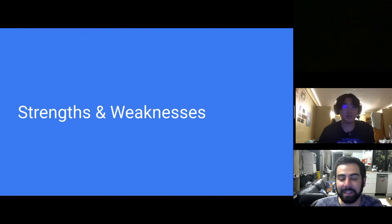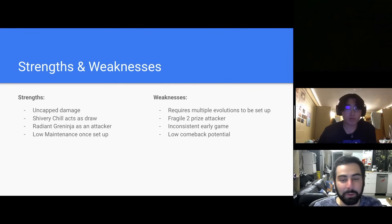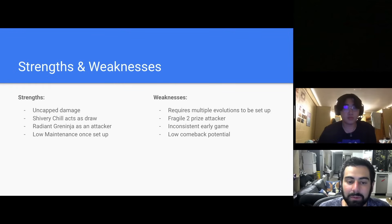At a high level, let's go over the strengths and weaknesses of Chien-Pao. One big strength is uncapped damage — V-Maxes, Vs, whatever it is, you can knock them out in one shot. Shivered Shell is a great ability early game, basically draw two cards. This deck uses Greninja super well as an attacker — Moonlight Shuriken is one of the strongest attacks, normally taking two prizes. When you combo that with Canceling Cologne, you have a lot of favorable prize trades. Once this deck gets set up, it's pretty low-maintenance.